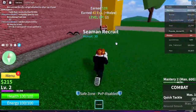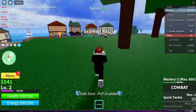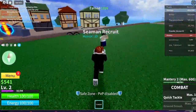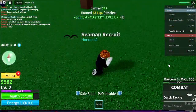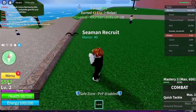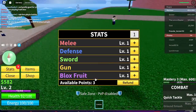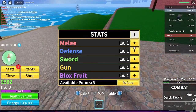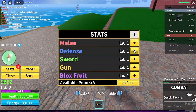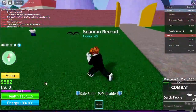Let's see what this quick tackle does. Someone's trying to beat me — okay so I'm level two now. I got three stat points — why did I get three if I'm only level two? Do you get three each time? I'll put them in defense I guess. Oh, so we got plus 15 health, that's nice.